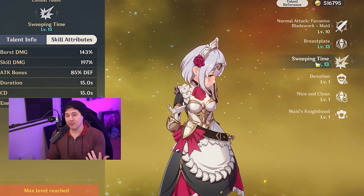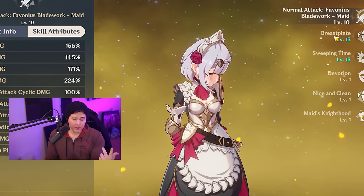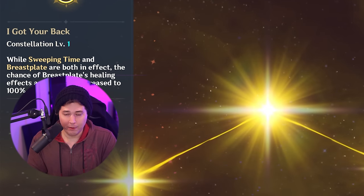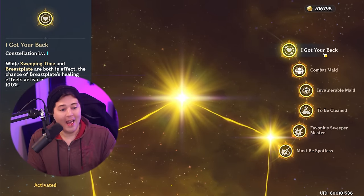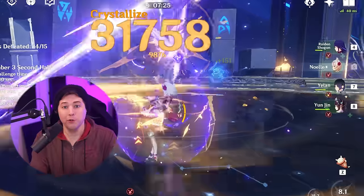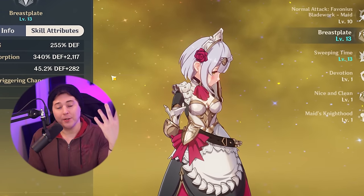This makes it extremely important to not just level one or the other — you need to level both Sweeping Time and your normal attack to get the most damage from Noelle. Breastplate is also important to level because it increases your healing trigger chance and the barrier and healing amount you receive. Noelle is a very greedy maid and you need to level every single talent to the max. As far as talent priority goes, do Sweeping Time and normal attack first, but don't forget to level Breastplate. If you're low on materials, keep Breastplate for last. If you have Constellation 1, it increases the heal proc rate of Breastplate to 100% as long as the barrier and Sweeping Time are active at the same time — making her a significantly stronger support healer while doing large AOE damage.